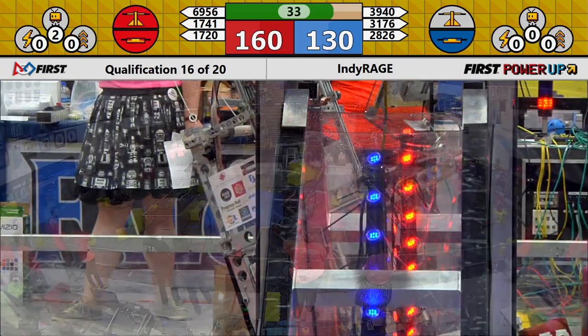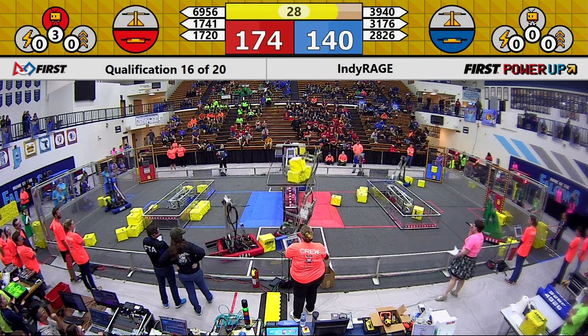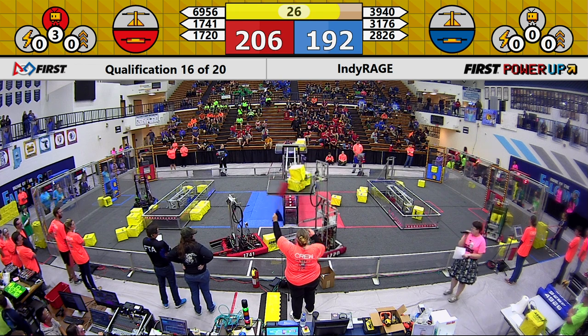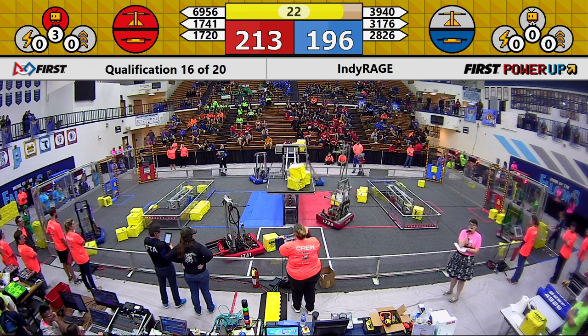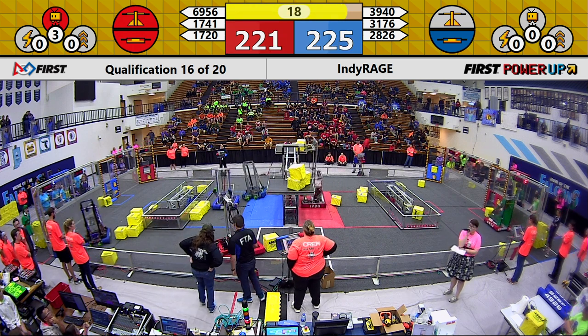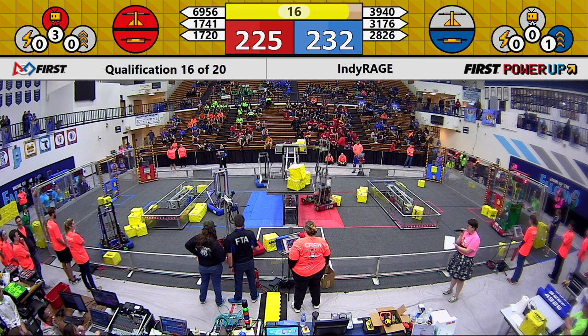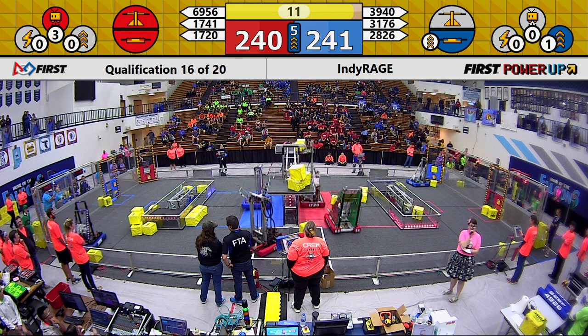They are still stuck underneath the scale as we come down to our endgame period. Your first power-up is a red alliance levitate. 1720 is back on their wheels, but some damage has been done. They do hang on to that scale and now move into position for a climb at the end of the match. Their partner 1741 has a solid signal light, and the blue alliance will boost the value of their switch.